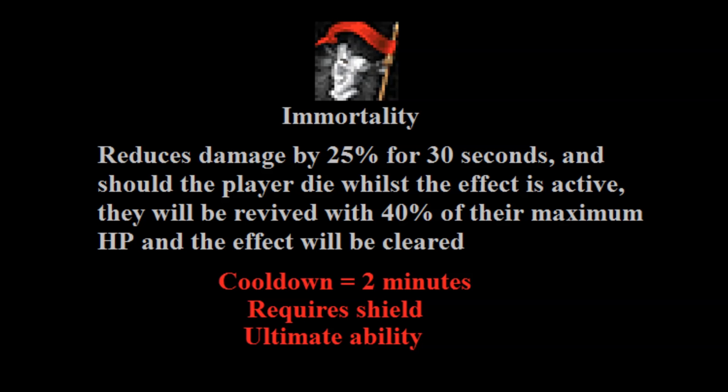Next we have another ultimate ability, Immortality, which reduces all damage sustained by 25% for 30 seconds, and if the player dies while the effect is active, they'll be revived with 40% of their HP and the Immortality effect will be cleared. This ability has a 2-minute cooldown, requires a shield, and is an ultimate ability — so it costs significant adrenaline. The 25% damage reduction may seem small, but because the effect lasts 30 seconds it represents a huge return in damage reduction. Even so, this is commonly used as a suicide ability — you use Immortality, wait to die to get the 40% HP restoration, then follow with Resonance to get back toward maximum HP. Keep in mind that if you're fighting a boss that resets defensive abilities including Immortality, this is simply too risky to use as a suicide tool.